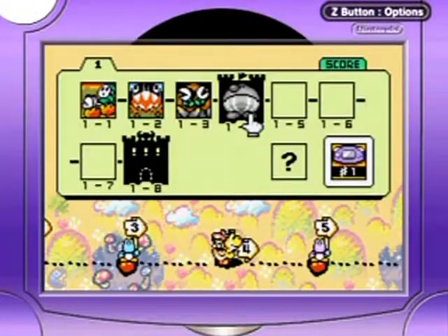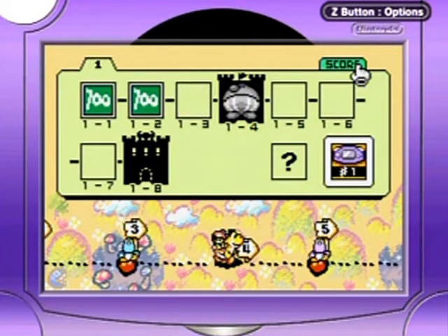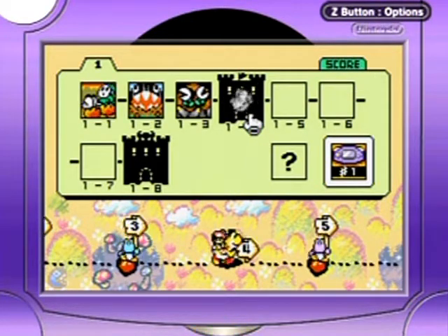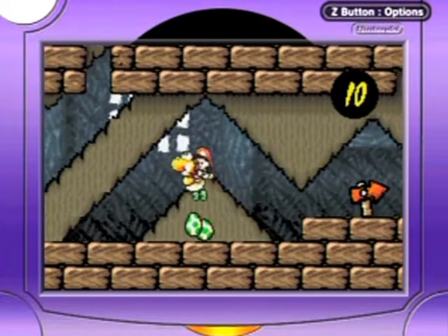Hello everyone and welcome back to the walkthrough. I realized at the end of the last part that you can't really see me do this when the end screens are in the way, so there you go. Alright, next level: 1-4, it's Berta the Bashful's Forts!